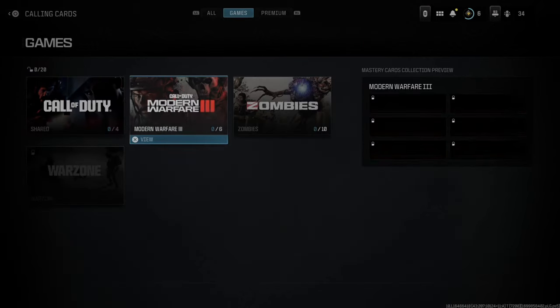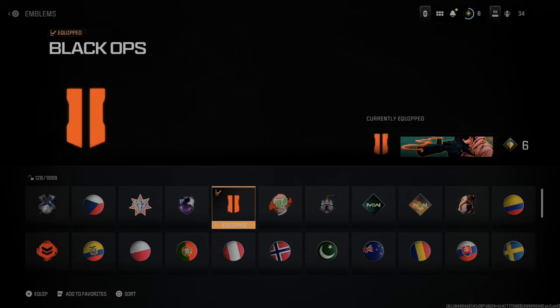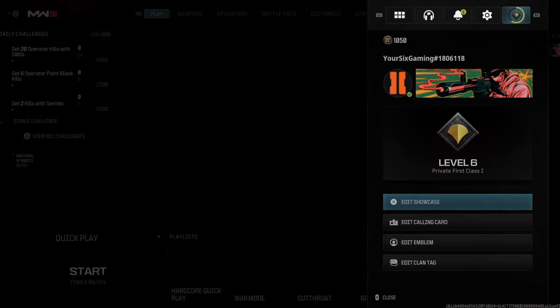Then we can do the same thing with the calling cards right here — we can show off our calling cards that we've unlocked. It looks like we have three of them total that we can use. You can also use the ones you've collected through the zombies mode. We also have our emblem which we can change, and then the calling card once again.